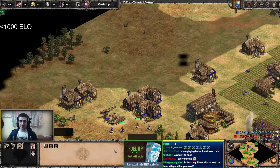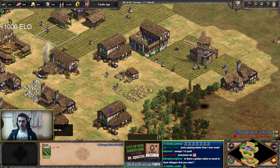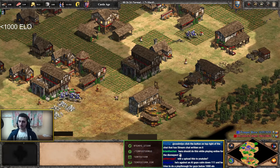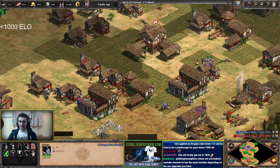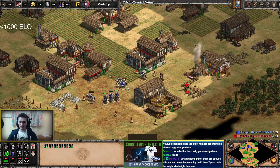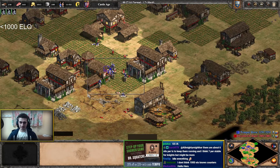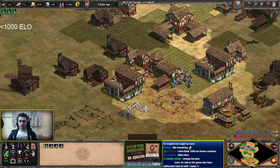With two Town Centers I'll be making a lot more villagers. I want to constantly develop my economy and my base — this is a game about developing faster than your opponent. Let's take some stone. I'm continuing to attack my opponent with Knights, not scared of the Town Center because Knights have a lot of armor. They're very powerful in Castle Age. I'm constantly harassing their economy and getting upgrades on the Knights as much as possible.